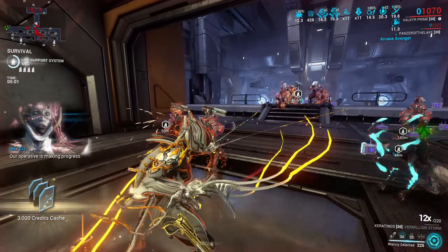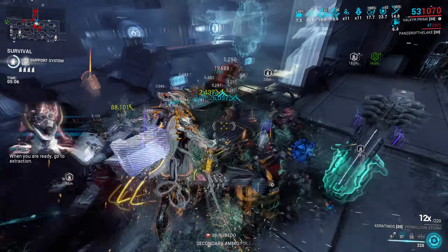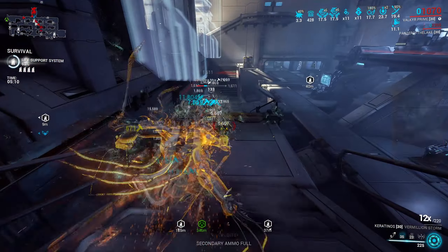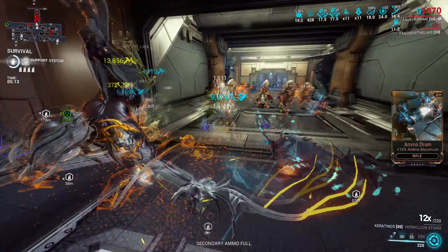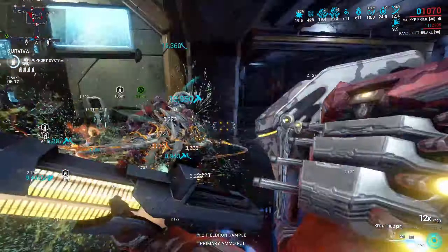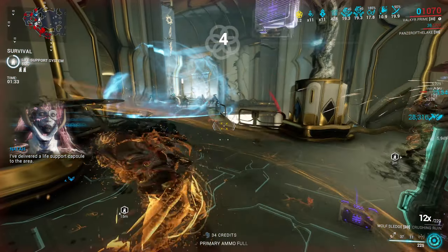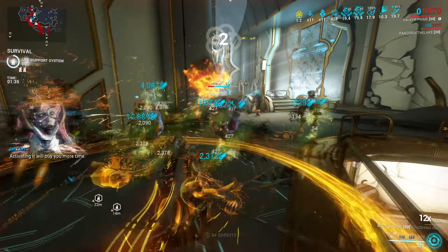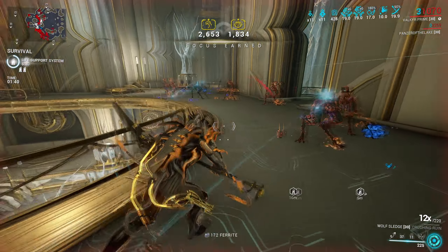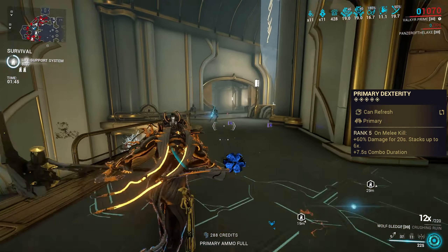All that together opens up some fun melee builds where you have room for mods you wouldn't be able to use otherwise — like Spring Loaded Blade for 2 meters of extra melee range, or complex hybrid builds good for both high combo plays and heavy attacks with Relentless Combination, or just adding another elemental to feed Condition Overload. Valkyr allows your melee builds to have zero sacrifices. Using the Arcane with her also helps with sustaining a combo, or you can use Dexterity Arcanes on your primary and secondary weapons — or both.